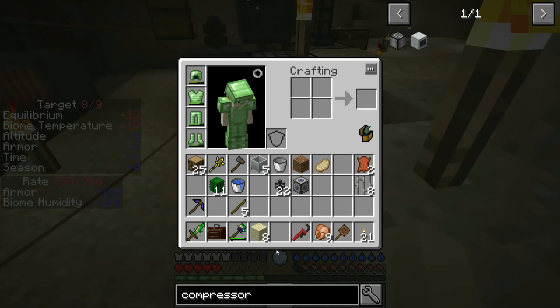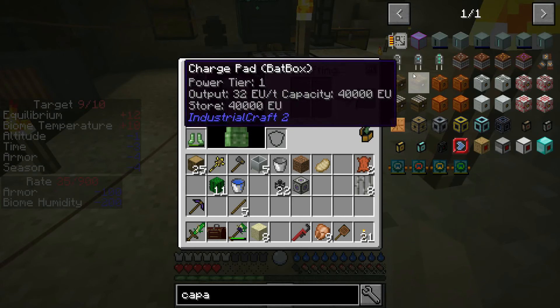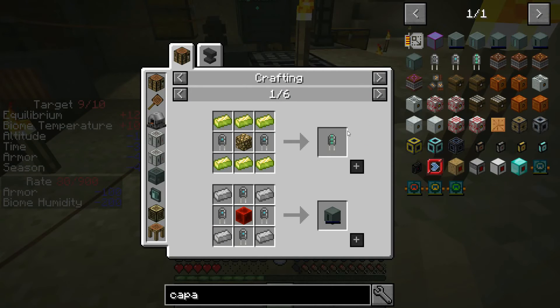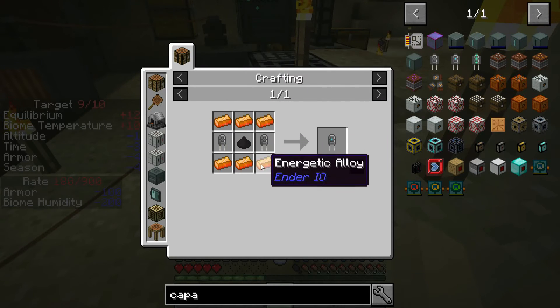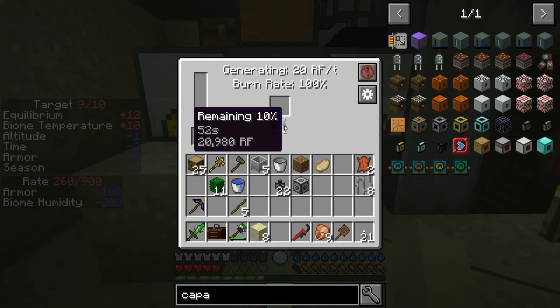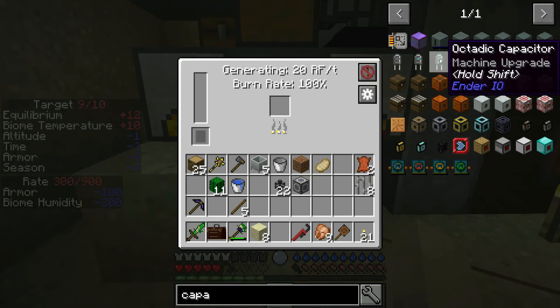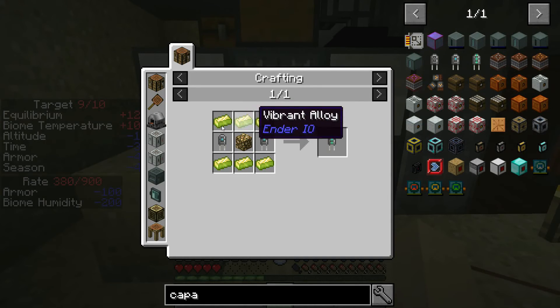What I wanted to show you is that you can put a capacitor in the sterling generator. If you put a double-layer capacitor — crafted from two capacitors, six energetic alloy, and a coal powder — it goes to 40 RF per tick for the same time. And if you make a noctatic capacitor, it goes to 80 RF per tick. But this is very expensive without our ender pearl.